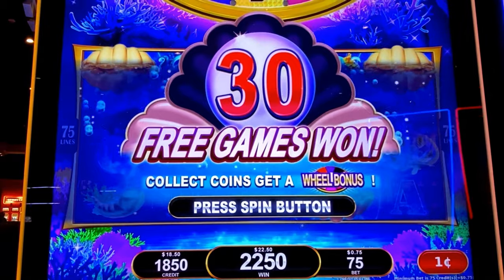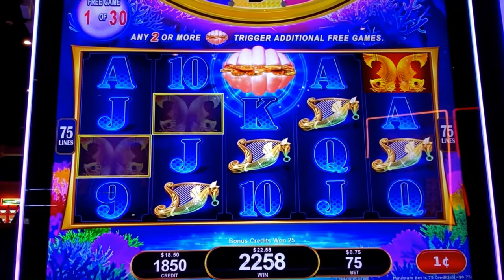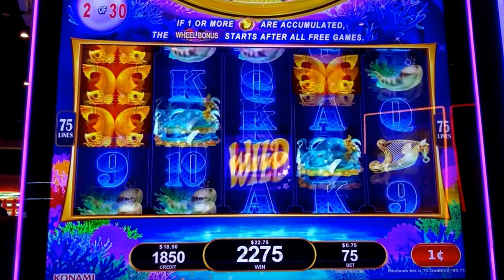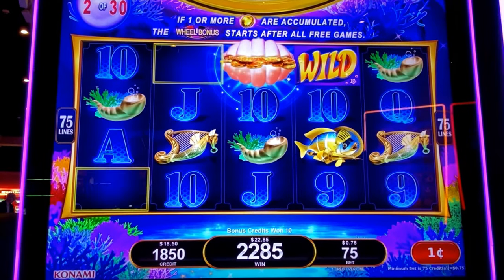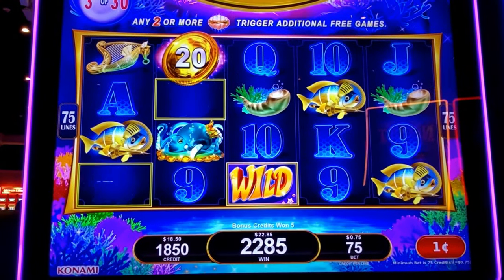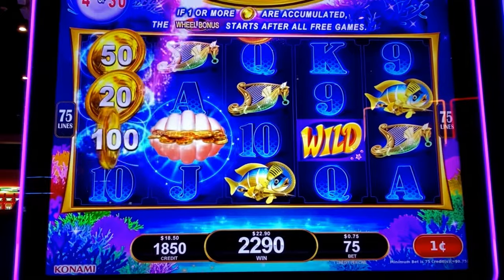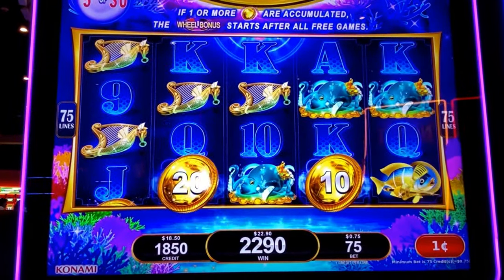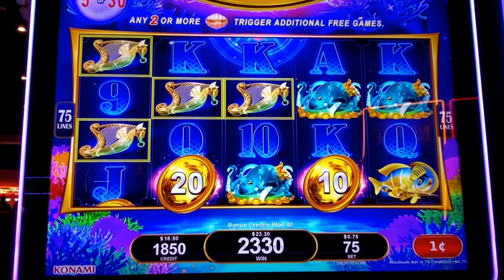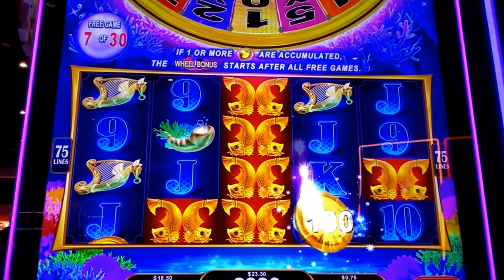Now we have to collect the coins. Two shells gives you a return. Hey, where are the coins? We need some coins — we need the big ones. There's a nice little row. Bring some triple digit coins down! Re-trigger! There we go, got it.